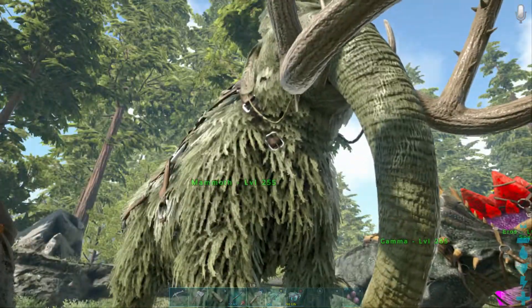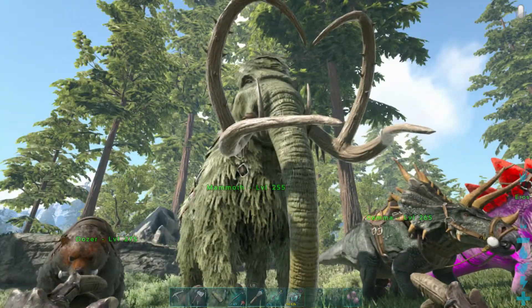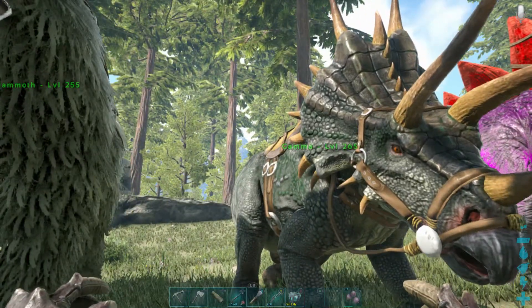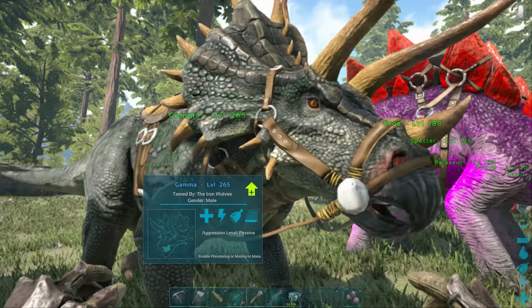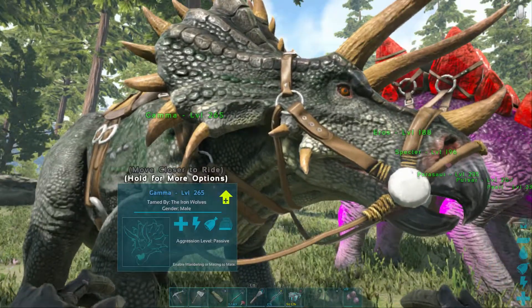Then I've got Mammoth, who is just a mammoth. I haven't called him anything, but I love these tusks. We've got Gamma, so that's my triceratops. I like Gamma — beautiful Gamma. Look at his eyes, his eyes are glorious.